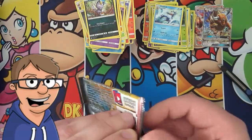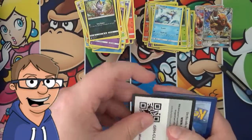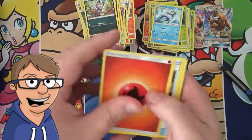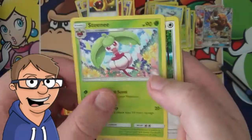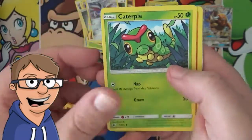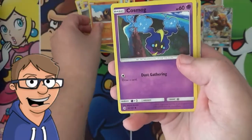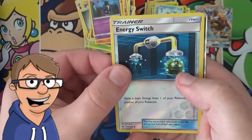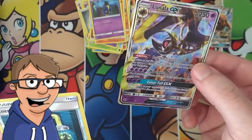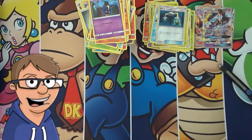Alright, last pack for this part of the Sun and Moon booster box opening. Here we go — can we get lucky? I think we can. We have an Energy Retrieval, a Steenie, a Spinda, a Skarmory, a Caterpie, a Sandygast, a Rockruff, a Cosmo, a Reverse Holo Energy Switch, and — yeah, that's what I'm talking about — a Lunala GX! Wow, that is pretty awesome. That's it for this half of the box.